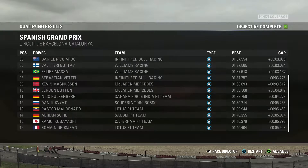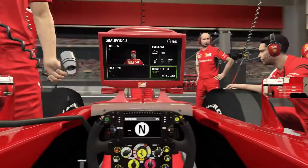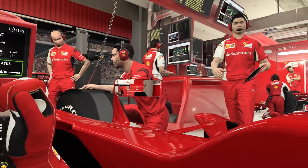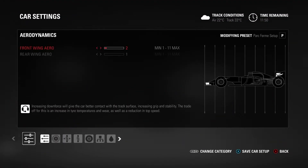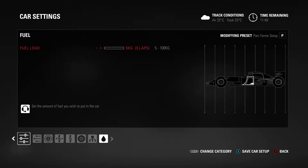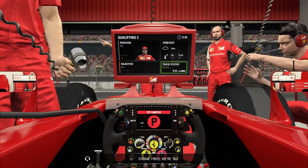Here we are in Q3, and we can see it is dry. It's been a crazy weekend — it's rained in every session: FP1, FP2, FP3, and during qualifying two specifically. We're set and about to head out on track for our first lap. Just like previous qualifying sessions, I'm going to have two opportunities to set my best possible lap time — going out with five kilos of fuel.